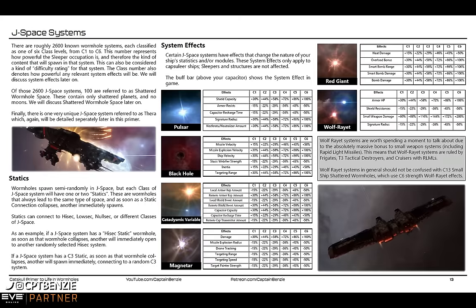Then we have the small weapon damage buff, which is monstrous — plus 200%. That means we are actually tripling the DPS we're going to be doing. If you take a ship using small weapons into a Wolf-Rayet C6, or a C13 because it uses the same C6 effect, you are tripling your weapon's DPS. A 200 DPS ship is going to become a 600 DPS ship. That is monstrous.